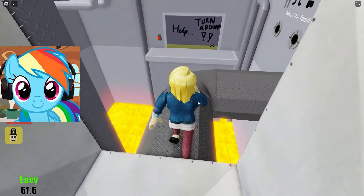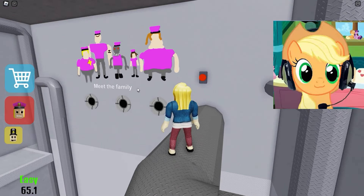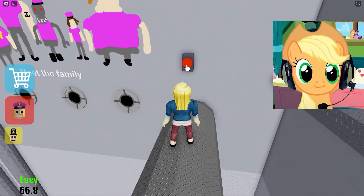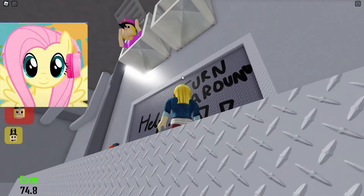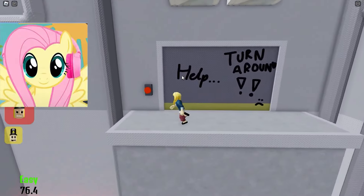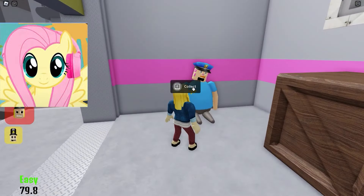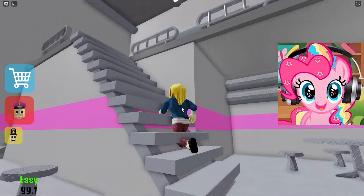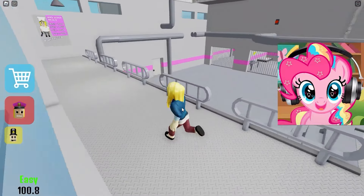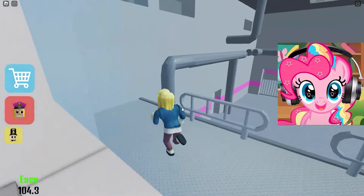This guard is watching us! We need to be more careful! Next we just need to complete this parkour! Now press the buttons and move the pipes on which we need to jump! So much fun! So we got to the door! There's this guard everywhere and she's really stressing me out! Let's go to the next level of escape! Oh my god! Getting out of the vent! This guard immediately meets us and runs after us! She runs so funny and she is more fun than she frightens!